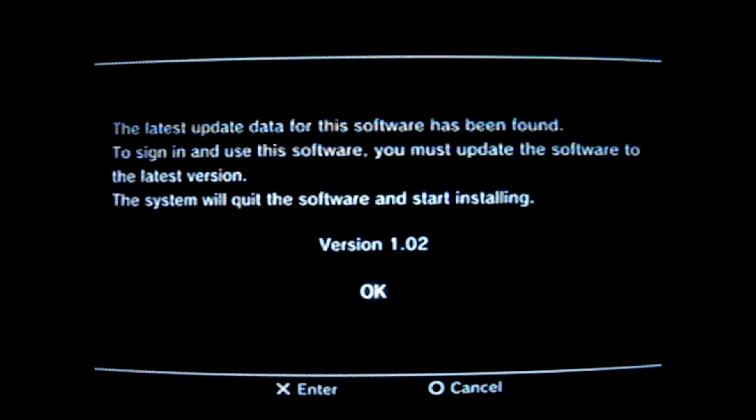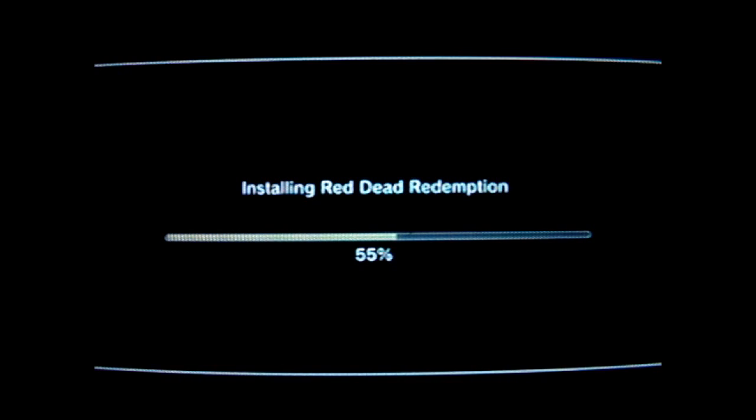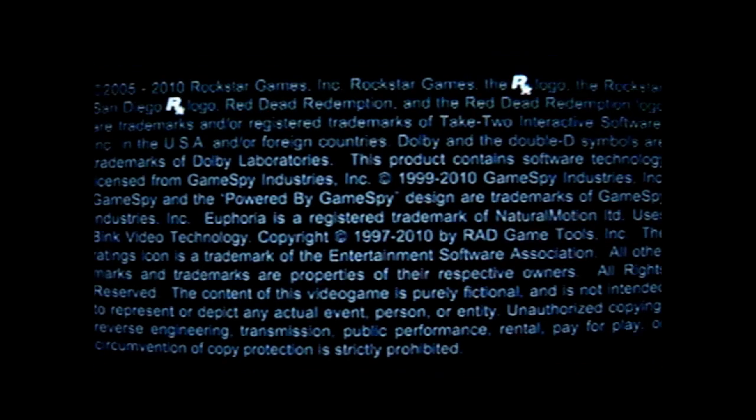Once this patch screen comes up, it should say 'Would you like to download the patch?' You want to hit circle to cancel — you do not want to download the patch. It should say you're signed off after that. And then it should load patch 1.0 — the very first version, before there even was a patch — the original factory setting.